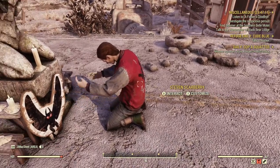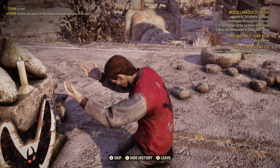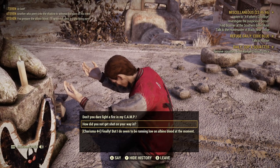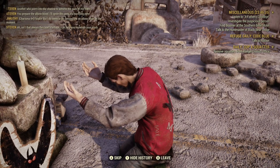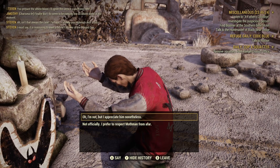Let's talk to him and see if he mentions anything about my clothing. He says: 'At last! Another who hears - witness the gaze of his truth. You prepare the albino blood. I'll enlighten this area in a purifying fire.' Don't you dare light a fire in my camp! 'How did you not get shot your way in?' There's my four plus, finally. 'But I do seem to be running low on albino blood at the moment.' I'm not a follower, but I appreciate the... I am nonetheless. Not officially.